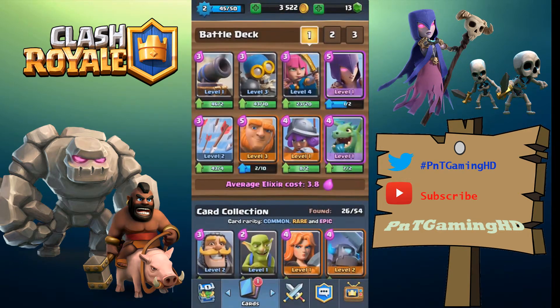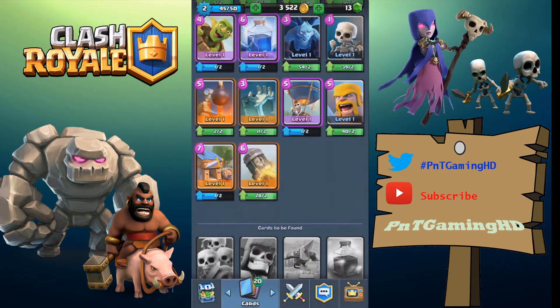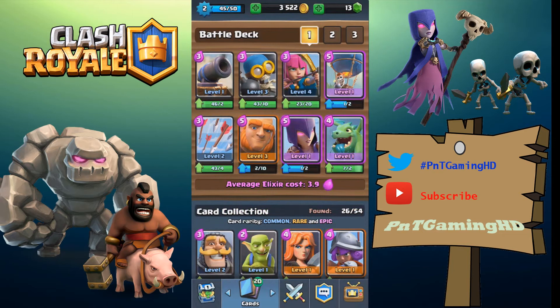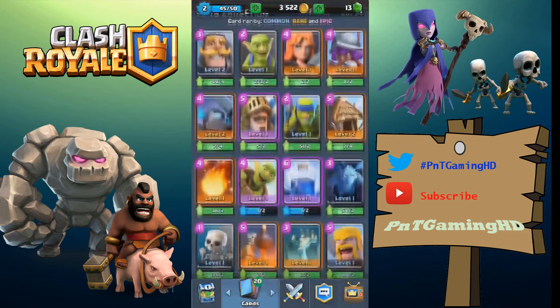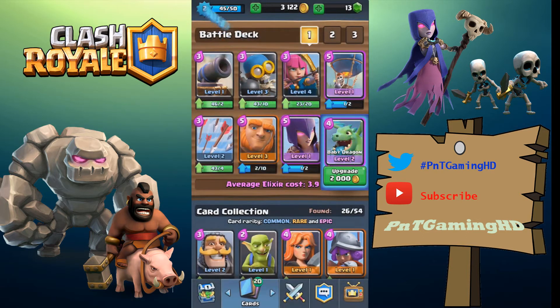The prince is strong, so I'm thinking of using him. I'm going to use the balloon instead of the witch, and I might use the witch instead of the musketeer. The witch doesn't have splash damage, but the baby dragon does, so I'll keep the witch in there because she's strong.